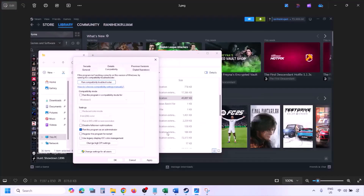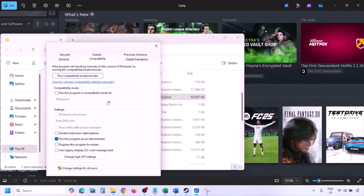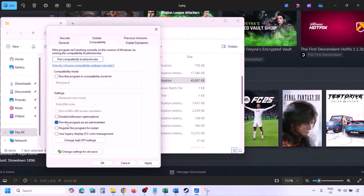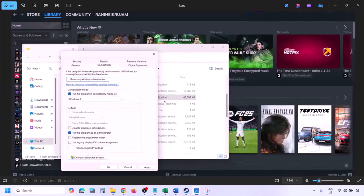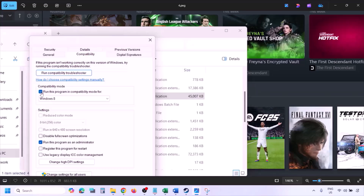Once you click on Properties, go to the Compatibility tab and put a check on the box which says 'Run this program as an administrator.' Hit Apply, then click OK, and then launch the game from the game installation folder — instead of launching from Steam, try launching from the installation folder and check.